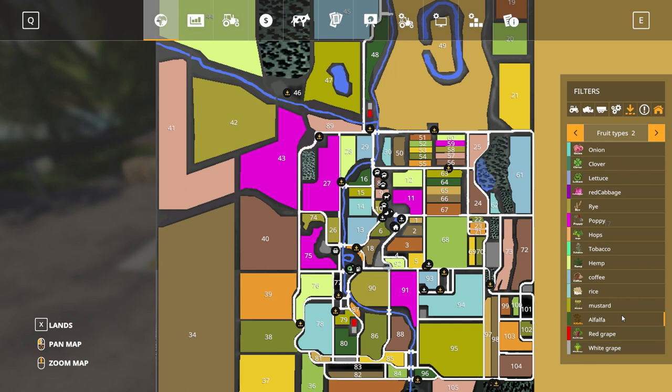Unique to Land Down Under are also red grape and white grape. Looking at the map, there are two locations for these: one just below Field 48, just outside the main central area, and the other nestled between Fields 79 and 80. Like most fields, you have to purchase those specifically. They are fenced off and you do need to buy the land before you can actually get inside them.